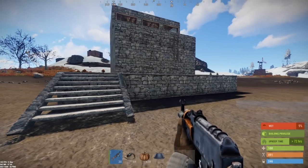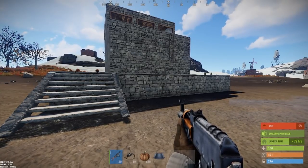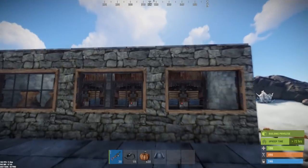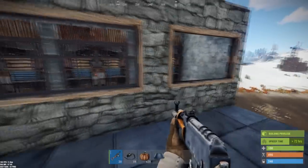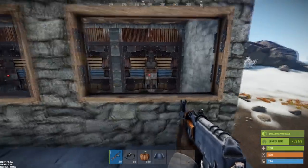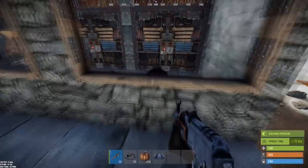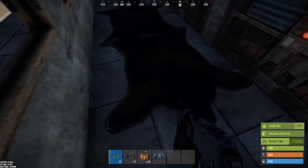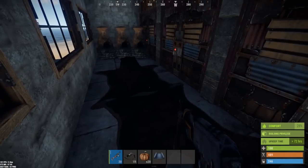Hey everybody, RustQuickElectric here with a viewer showcase of a trap made by BotFragot, who is an avid electricity user and creator. This showcases a reconstruction of an old school Rust trap — a seemingly unsuspecting base that appears to have been partially raided by a pick method, with metal window bars. The unsuspecting user hops into the area and is instantly trapped by a high external wall pass-through in the floor, covered by bear rugs.